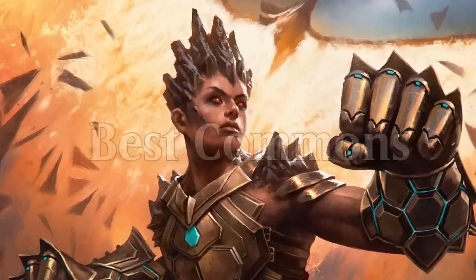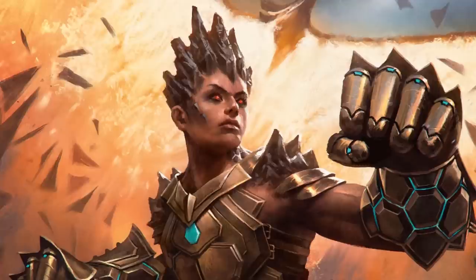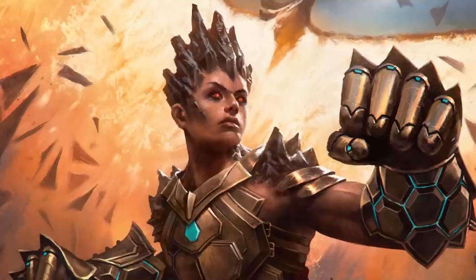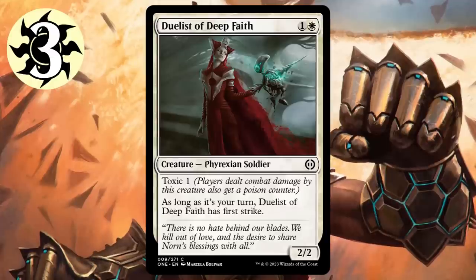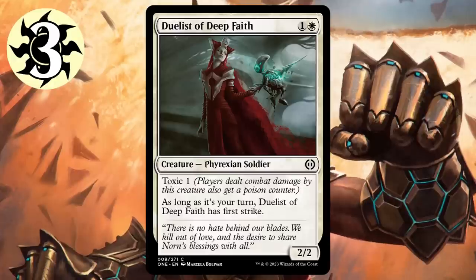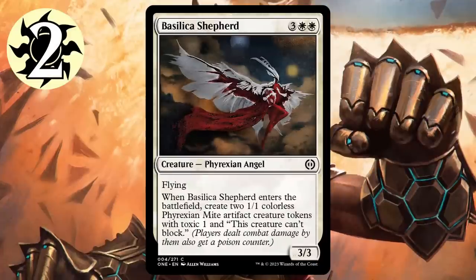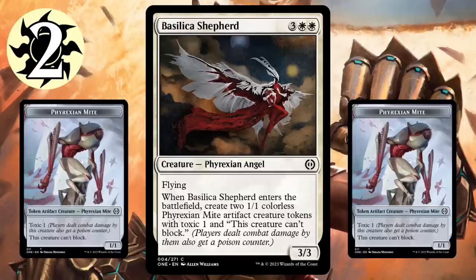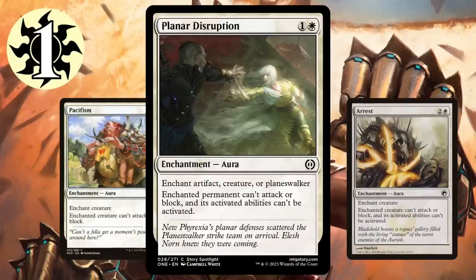I'd like to talk about the best commons in each color, just looking at the cards in a vacuum. This is helpful when you aren't sure where your deck is heading, so you can simply choose one of the generically best cards in the color, as they're usually solid in any deck. For white, our number three is Duelist of Deep Faith, which is a strong, aggressive creature that also poisons the opponent. A Grizzly Bear with First Strike at common is unprecedented, even when it only has First Strike during your turn. Basilica Shepherd seems incredible, giving you a solid flying body as well as two mite tokens, which most white decks can make good use of. And Planar Disruption is astounding — they took Rest in Peace and just made it cost Pacifism mana. They are really pushing the commons in this set.